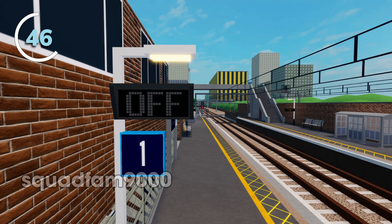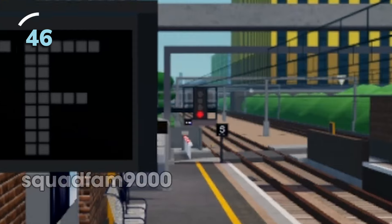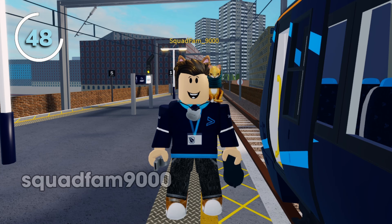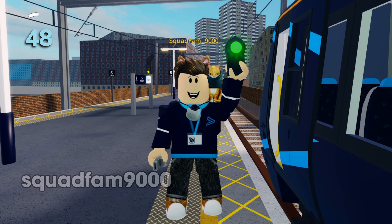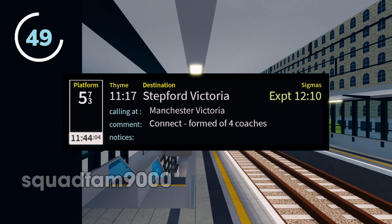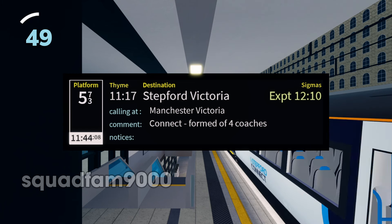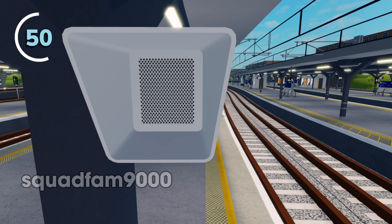Unlit off indicators tell guards and dispatchers a signal is at danger. Dispatchers are equipped with whistles and a baton to dispatch trains. Guards also have a whistle and a torch while on duty. Passenger information screens display information about the train at stations to let passengers know where and when it's stopping. Stations are equipped with automated announcements for an immersive passenger experience.